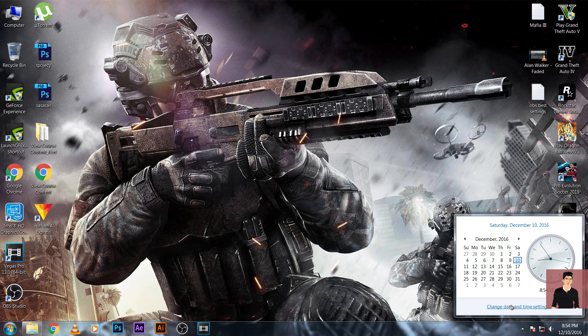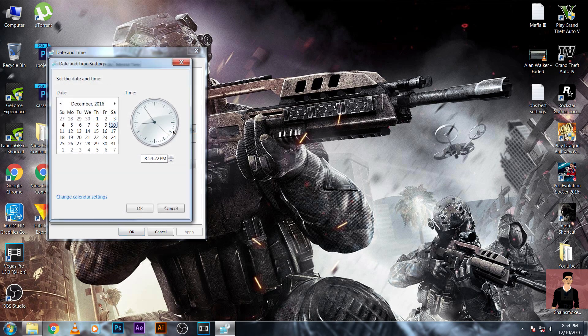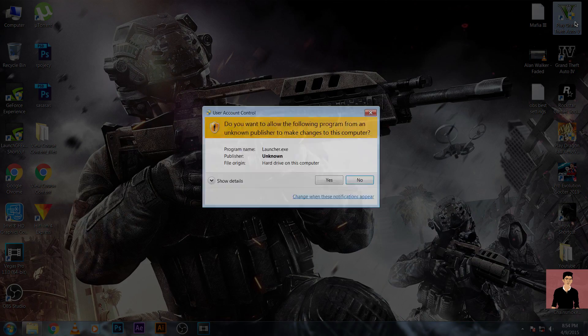Now go to your date and time settings and change the date. Today is 10 December 2016, but you have to change it to a date in 2015 before April 15th. Set it to something like April 9, 2015. Make sure your internet connection is turned off, then try launching the game.